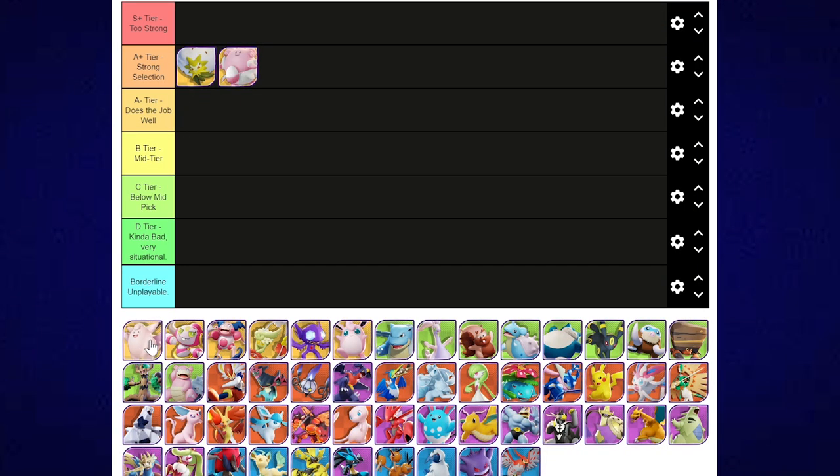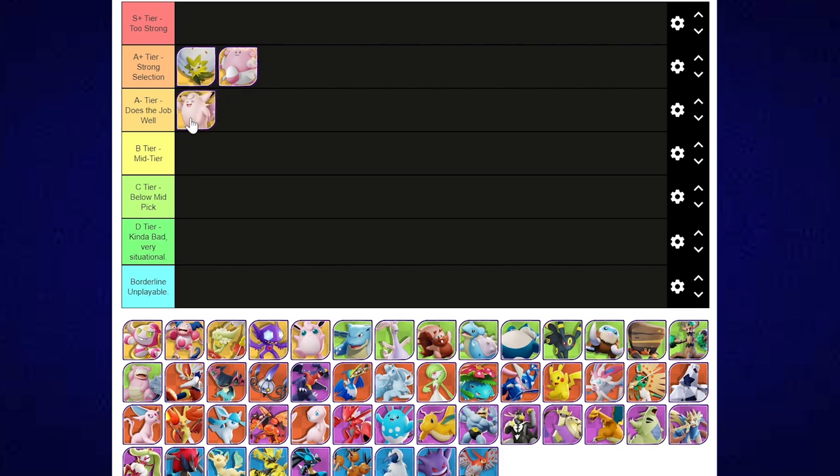Clefable in solo queue sits in A- tier — she does the job incredibly well. If we were talking competitive, she'd be S+. Clefable was really really good, but I'm keeping her at A-. I think I lean more towards using Eldegoss or Blissey if my team needs a supporter in solo queue.